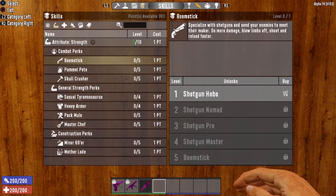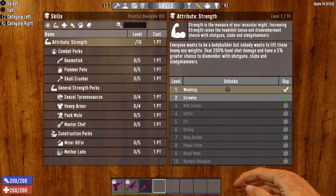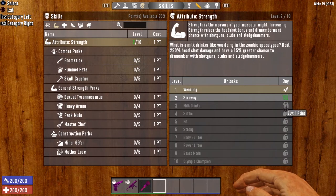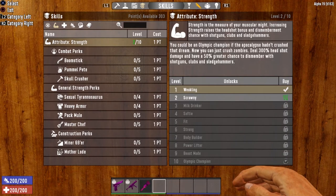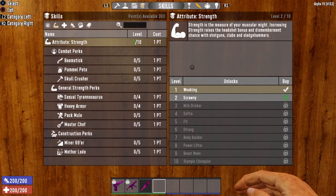Now let's take a look at the Strength attribute that governs this. Like all other attributes, it gives you a boost to headshot damage and a greater chance to dismember. Every level gives you an extra 10% headshot damage and an extra 5% chance to dismember. The first five levels cost one point each, then levels 6, 7, and 8 cost two points, and levels 9 and 10 cost three points. That is the Attribute Strength and the Perk Boomstick that governs this weapon.